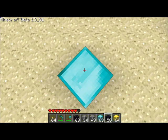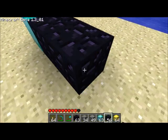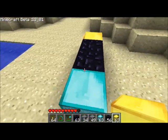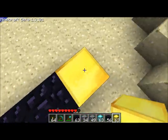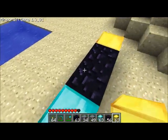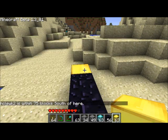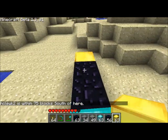So we drop a diamond block for the center, obsidian blocks for arms, and a gold block for the tip. Now we stand on the diamond block and we can say track Hakluk 2. Notice they didn't disappear this time.